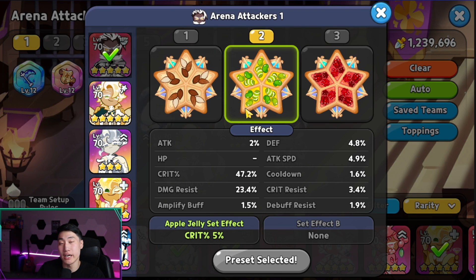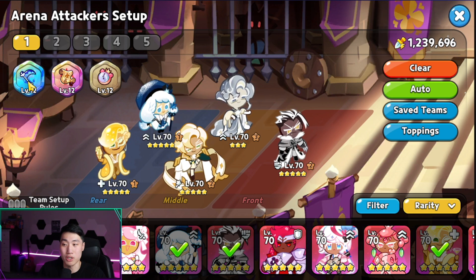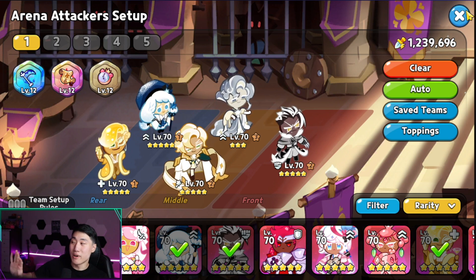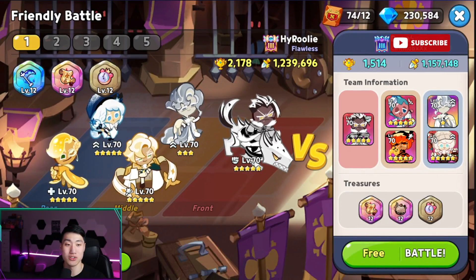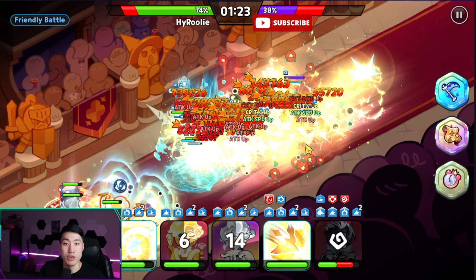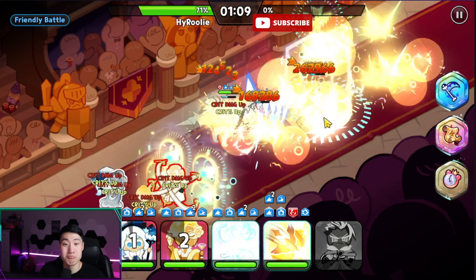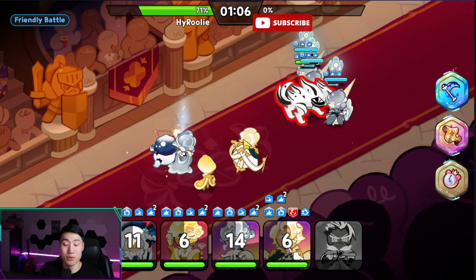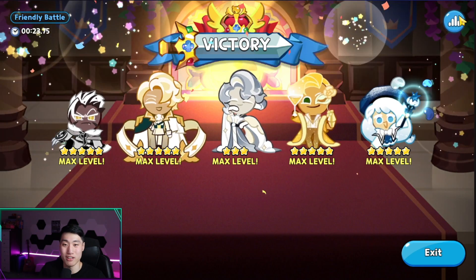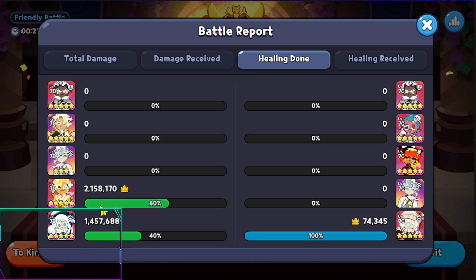We decided to try it out without Twizzly this time. Cream Puff is using five Searing Raspberry with 6.9% crit, but we still have the buff from Oyster, Sparkling, and the Scythe. The skill order is Oyster, Sparkling, Crunchy, Clotted, and then Cream Puff — and boom, still able to one-shot. Cream Puff is doing 2 million damage and also healing for 392,000. So we have extra healing as well, which is pretty good.